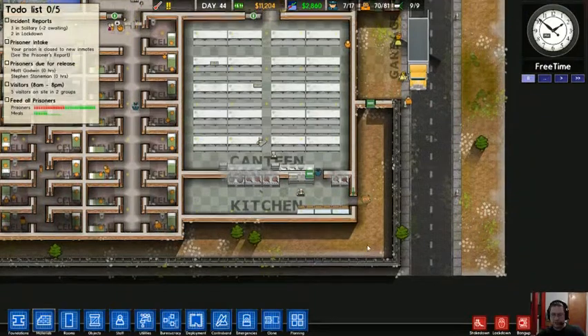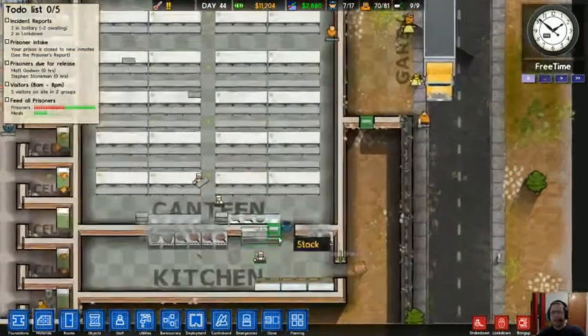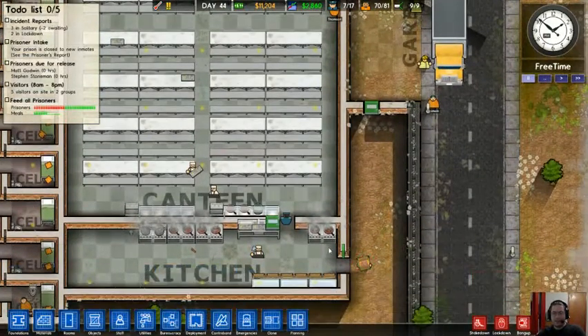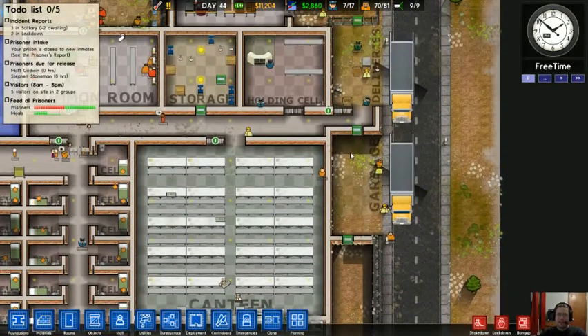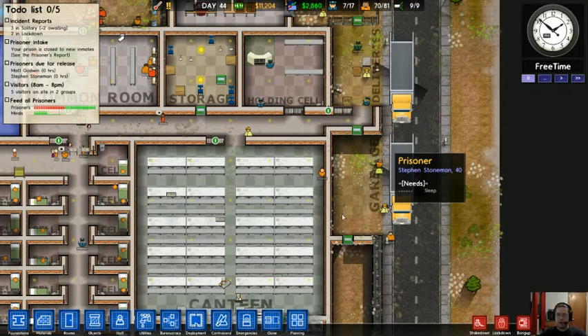The biggest design flaw of this is basically these staff doors here. I've had a problem where prisoners assigned to work the kitchen go out here to pick up the deliveries — and the deliveries are up front. So they go out, and if it's suddenly free time, they'll be out in the middle of nowhere and just walk away.